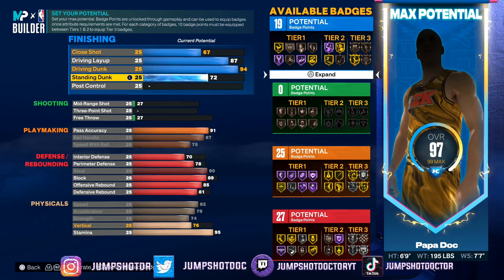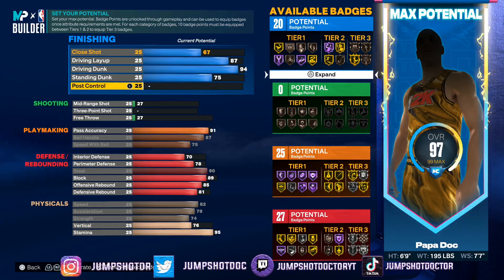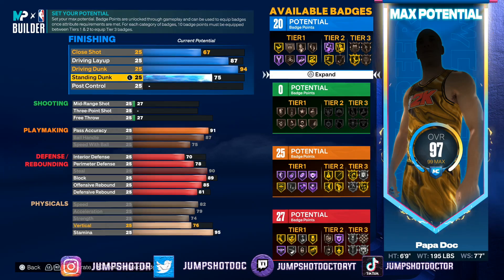Standing dunk — keep in mind, you guys do not get big man contact dunks. So let's keep this kind of low. It'd be dumb to go gold rise up, but what if it works this year? What if you could dunk on people without a specific contact animation but it still works? The power of 99 standing dunk at 6'8" — that'd be a good video. We went 75, and I'm pretty sure that's an animation unlock threshold.